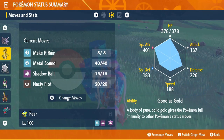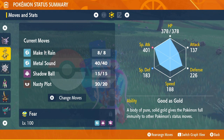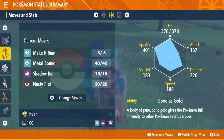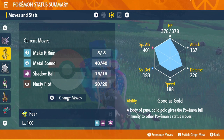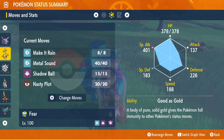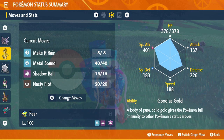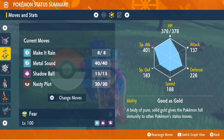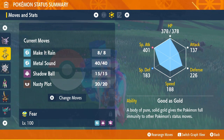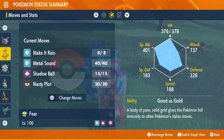Nasty Plot will raise your special attack stat, which is what you want anyway. He is really good. And his ability, Good as Gold, makes him completely immune to all status effect moves. So if you are sick and tired of that Cetitan using Yawn, or Breloom using Stun Spore, this completely negates it — which is really nice because a lot of the programming in Terra Raid dens is to get you under a status effect before attacking you. Gholdengo is the one to go to. He doesn't have a ton of weaknesses, and with Ghost and Metal he's pretty strong.